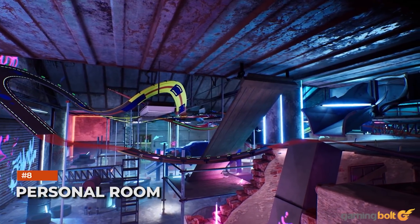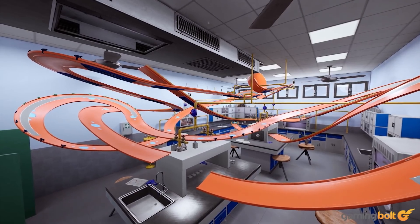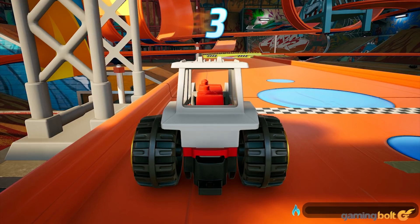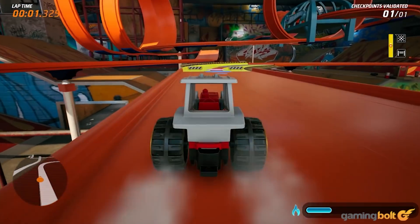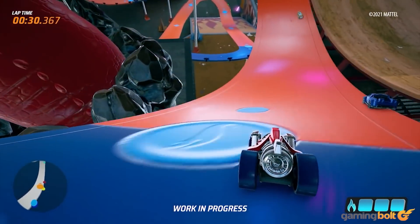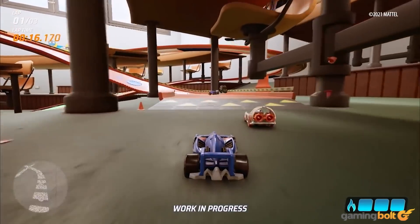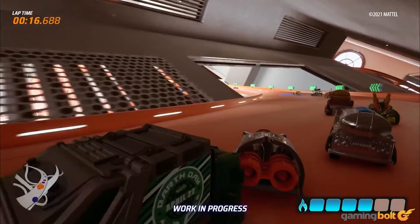One interesting feature that the development team hasn't fully showcased yet is the player's personal room. It can be furnished with a huge number of elements that players will collect while playing, and you can also have races inside it. Whether furnishings are purchased with coins or unlocked through challenges is unknown, but players should be able to display their entire collection of Hot Wheels racers there.